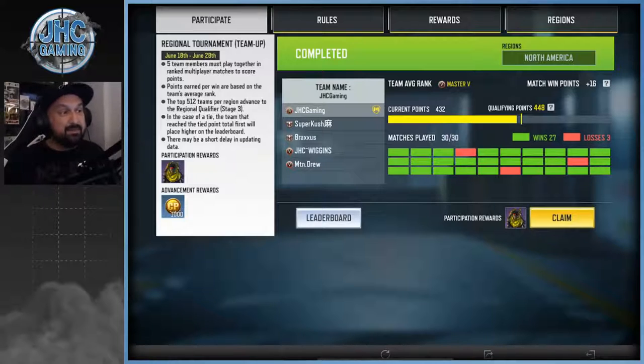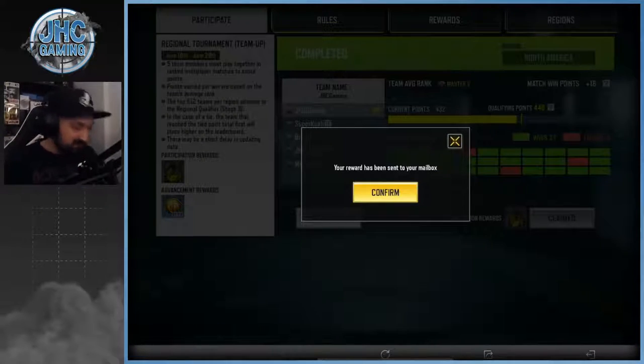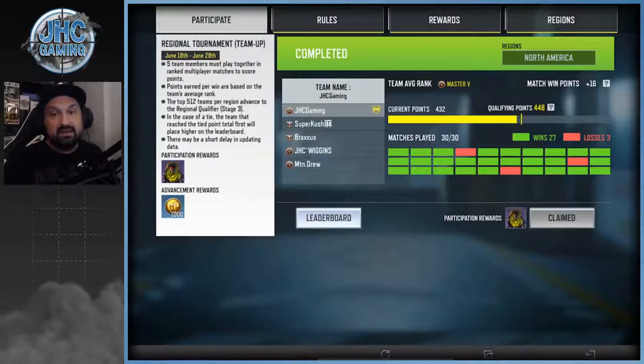If you don't have that, maybe you didn't register, didn't qualify, or didn't play. To get there, you had to play Stage 1 one of the four weekends and get 80 points to qualify for Stage 2. Then you had to form a team of 5 or 6 and play all 30 games — you didn't have to win, you didn't have to do well, just play all your games and your reward will be right there.